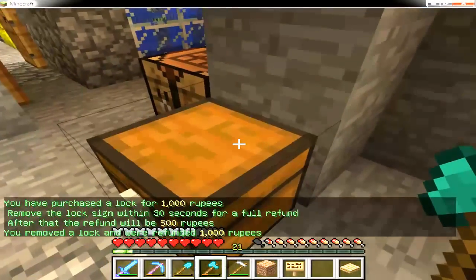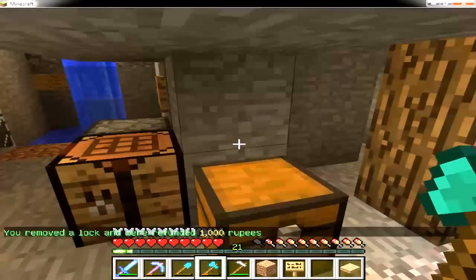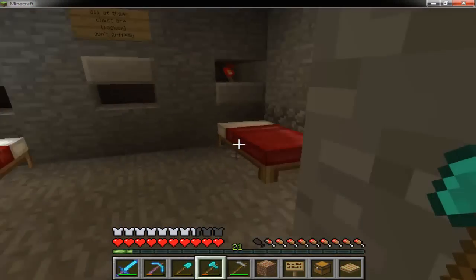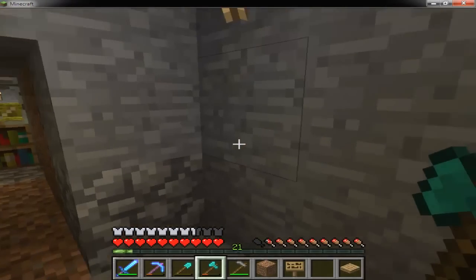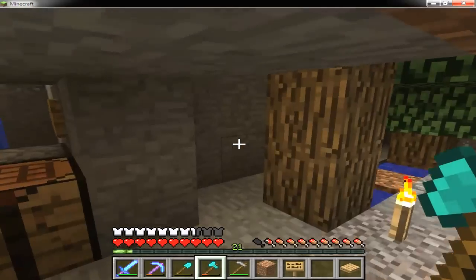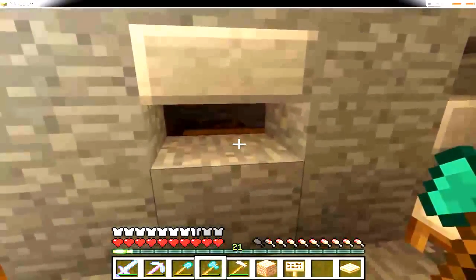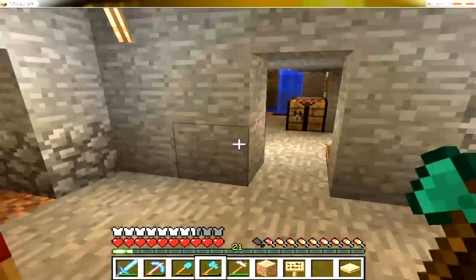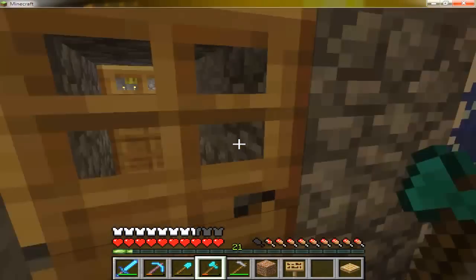I got my entire refund back — if you remove a lock sign you only get 500 rubies back. I believe the only thing that could break a lock sign would be a creeper, so if a creeper got in here and exploded it would cause all kinds of havoc. I'm going to go back to the residence so I can show you sign colors.